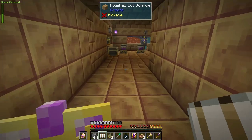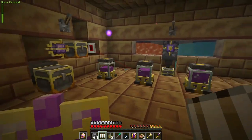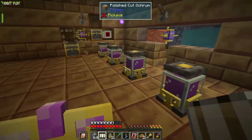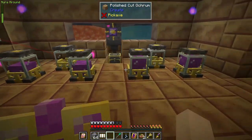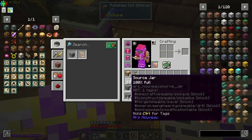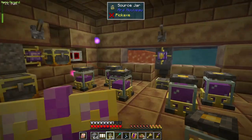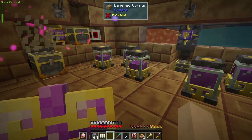Oh look, the clay farm has got stuff in it — I must have turned it off. There we go. That means I've got no more clay. I've got two full source jars. Oh my goodness, I got 13 full source jars — that is crazy, I can't believe I even have that many jars.